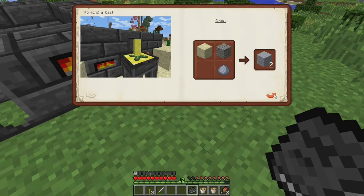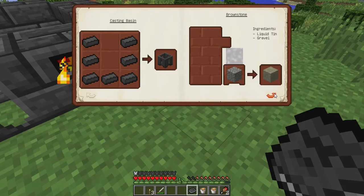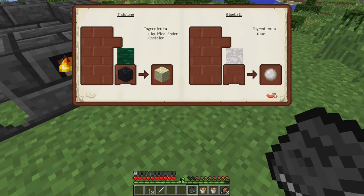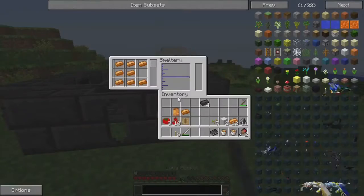Grout — I know how to make grout. Okay people. How do I put the lava in? I just — I don't know, I just don't know.